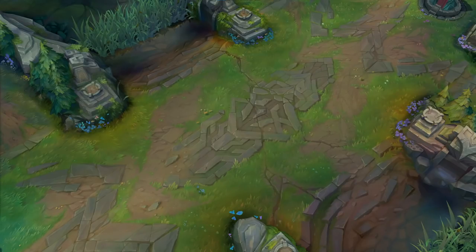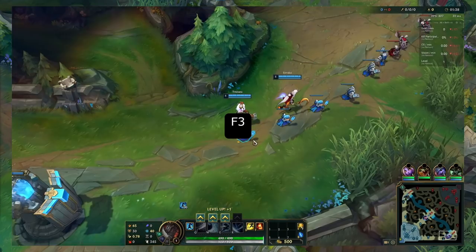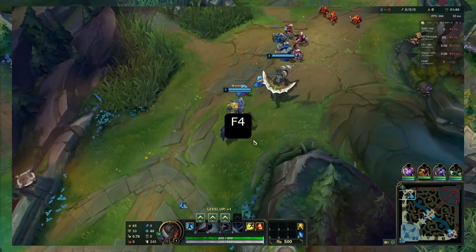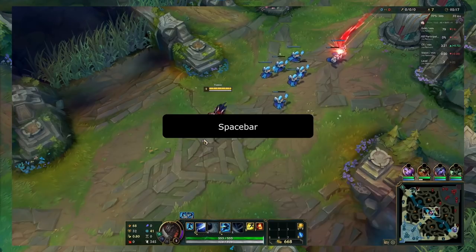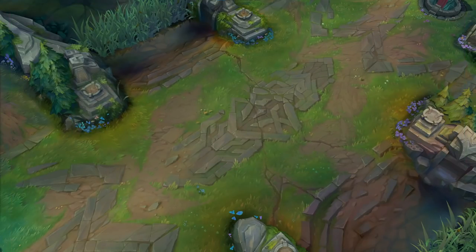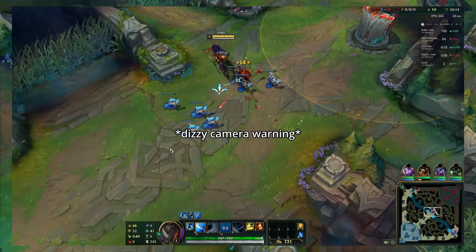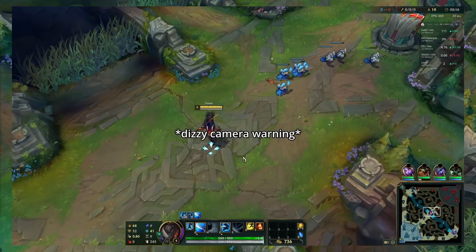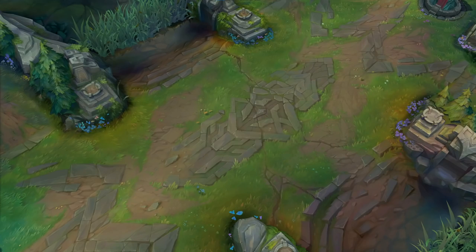There are two main ways camera control is used: first, cycling through your whole team like this, or checking one teammate at a time like this. The key is not to take in every piece of information you see. With a quick glance, you can see their health, their position, or if they're near an enemy — and sometimes that's all you need.